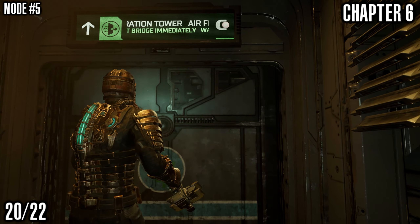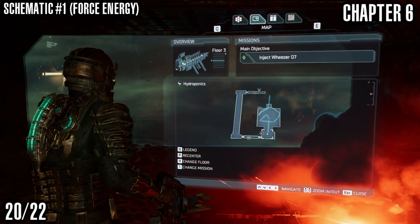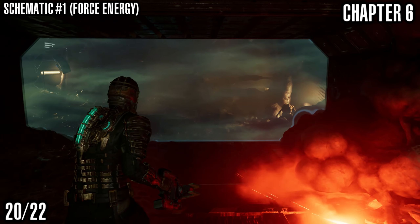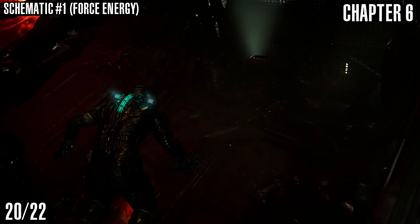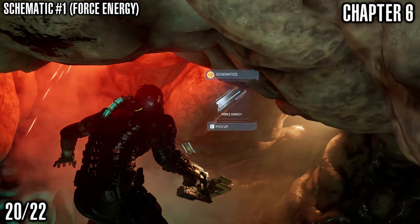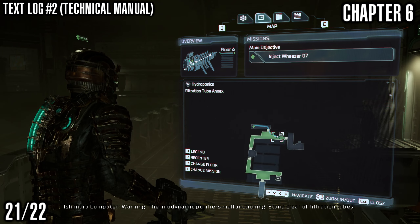Next up we've got our fifth node in this chapter. We're heading into this area just before a zero-g area — right there on the wall. Next up we've got a schematic for Force Energy. This one is a little bit tricky to find because it's kind of wrapped up in all these areas with the tendrils in the wall. Come up here, turn off that thing that's spitting electricity everywhere, and you can find the schematic just in this hole in the wall — down and to the left of that, right there.